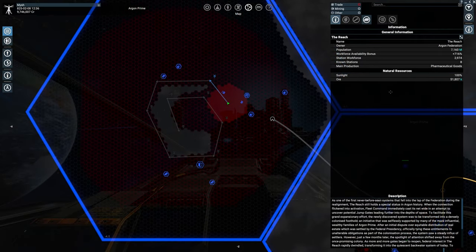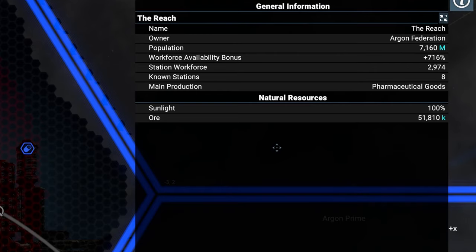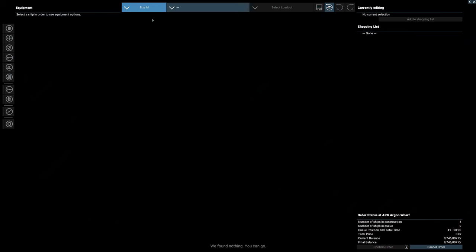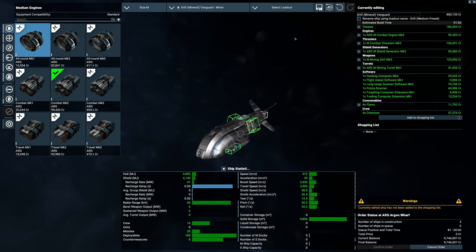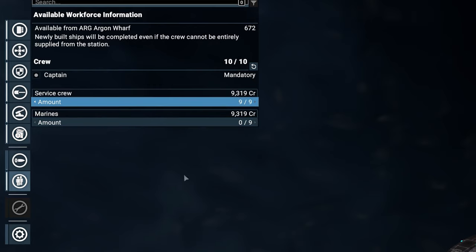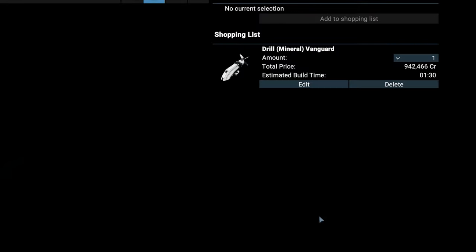If you click anywhere inside a sector, your info overlay will show which types of resources are available there. There's 100% sunlight and tons of ore in the Reach. So let's get a miner and send it to mine. Select M for medium ships this time and then the medium mineral miner. The medium preset is a good compromise. You don't need fixed weapons or turrets here either, because you also want your miner to rather flee than fight. Furthermore, you want a maxed out service crew, because they passively level with your pilot, which means you get pre-trained personnel you can distribute to other jobs later in the game. Maybe save your loadout as a preset now, then add your ship to the shopping list. I select three because I want to show you how to easily manage more than one miner later in the video.